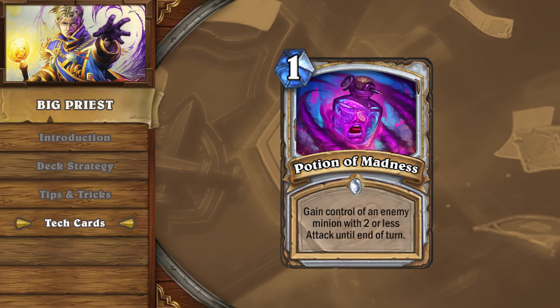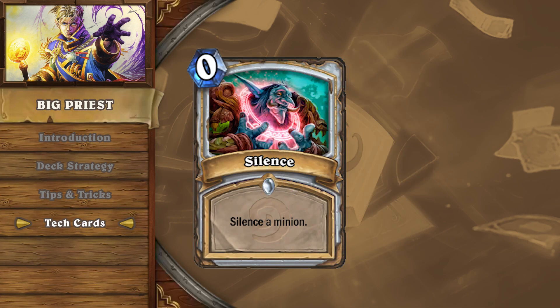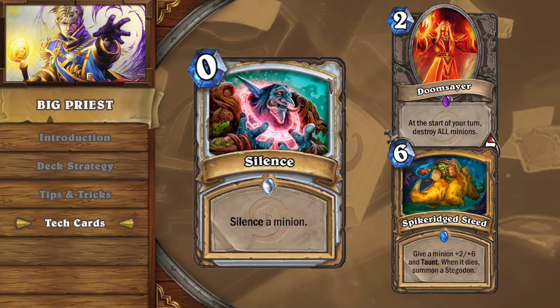In Priest mirrors, a Potion of Madness can deny your opponent's Barnes minions and pump up your Eternal Servitudes. Some lists include a Silence for Doomsayers and Spikeridged Steed, but it can also be used on your own 1/1 threat.